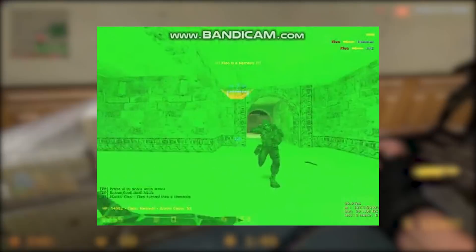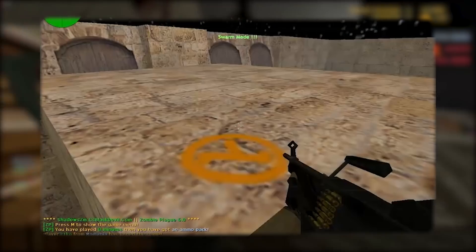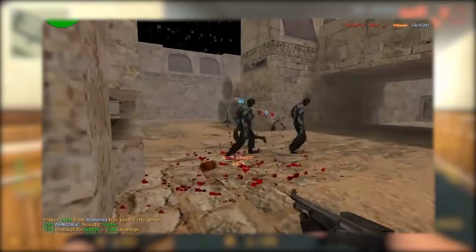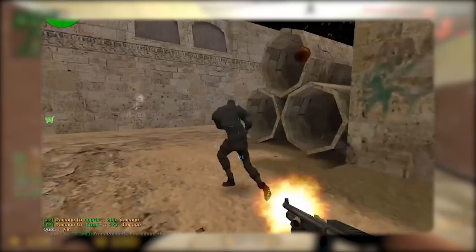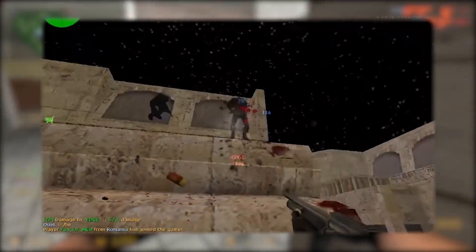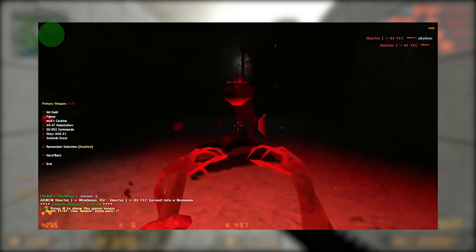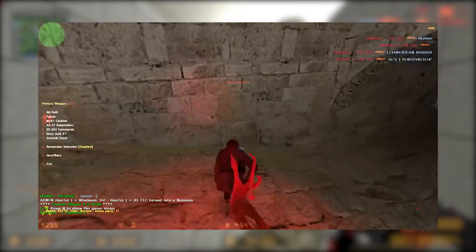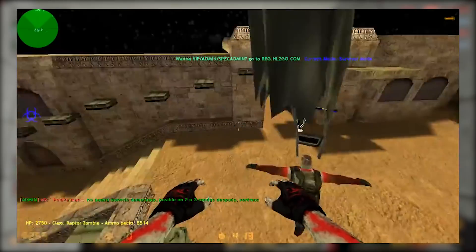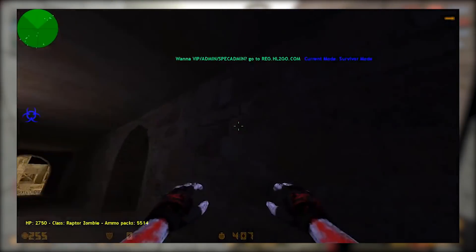There are multiple gameplay modes, including Normal Infection, where one player is infected and has to infect the others. Swarm, where the players are divided into humans and zombies, but the humans are immune — so instead of infecting, the zombies are tasked to kill the humans instead. In Multiple Infection, more than one random player is infected. In another mode called Nemesis, the first zombie player may be created into a powerful class called Nemesis, probably based off the Resident Evil antagonist. The last game mode is called Survivor: everyone else is a zombie, and the last man has to fend for himself with a machine gun and unlimited ammo until he eventually slips up or time runs out and he wins.